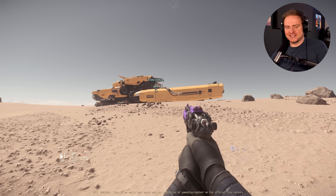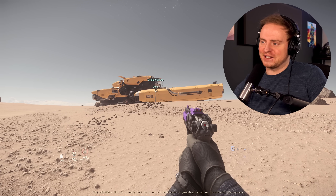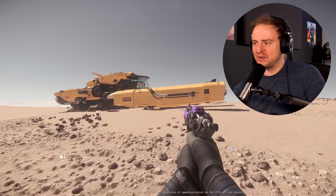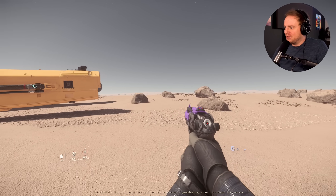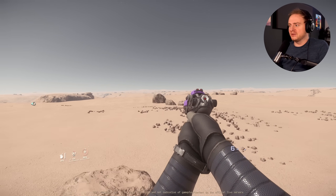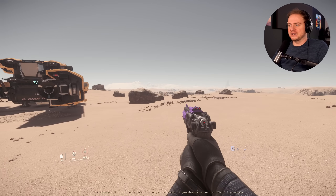One of the best things about the latest Star Citizen update is this beautiful Drake Vulture. It's a salvage ship and basically what it does - it allows you to collect and salvage broken down, blown up vehicles in Star Citizen.